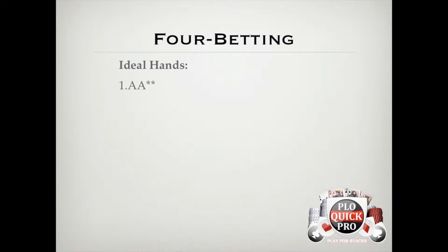Especially with weak aces, since their equity distribution is pretty polarized, they don't have very much post-flop playability, particularly when you're out of position in a 3-bet pot. And 4-betting to 35 big blinds leaves you with an SPR of about 1, which gives you a chance to pot any flop and get the money in quick, which is exactly what you're looking for when you're out of position.